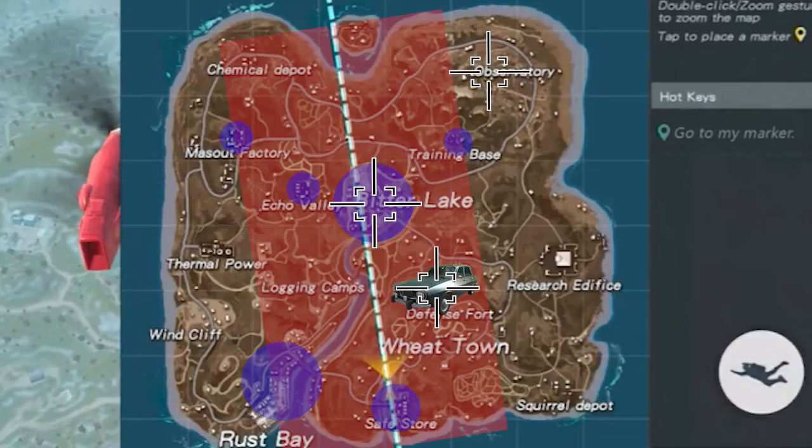Jumping to a high-population location gives great loot but means facing many players early. My favorite jump is to the very edge of the range — cutting out players who jumped close to the plane or toward populated areas — then running to a location I know has good loot, like Observatory. The car tactic serves the same purpose, but you have to be sure you'll actually find a car, or you could be stuck in the middle of nowhere with nothing to loot.